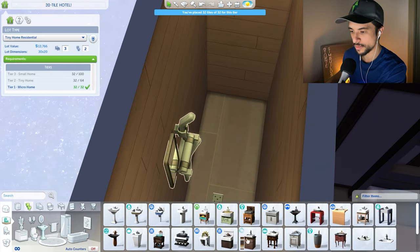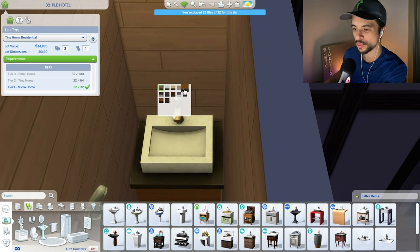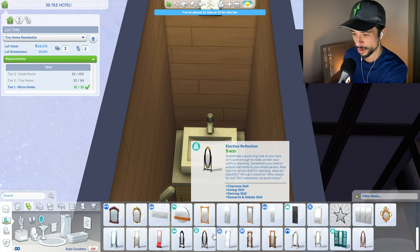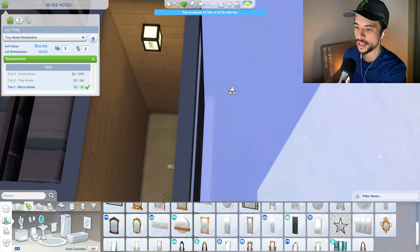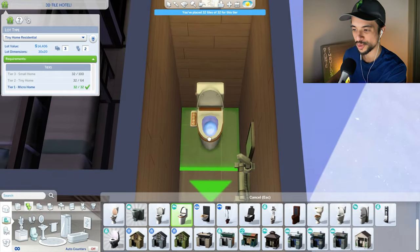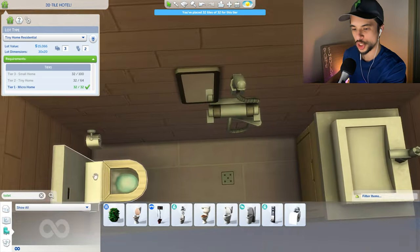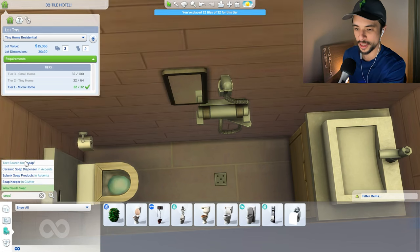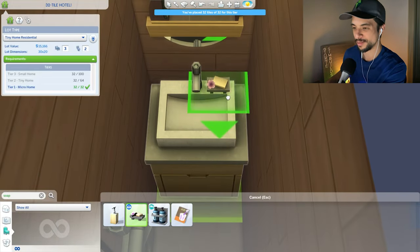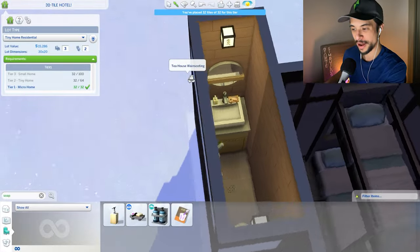The toilet will be over here in the corner. I really like this more high-tech option from the Snowy Escape pack, or we could do some Spa Day here as well, which also fits the look. We do need a little soap holder — some fancy soap from Spa Day, scaled down, and some hand soap as well. I think the bathroom actually turned out quite nice — maybe nicer than the bedroom itself, which I'm a little concerned about. So maybe we can spruce it up a little bit.